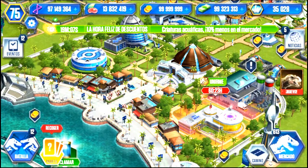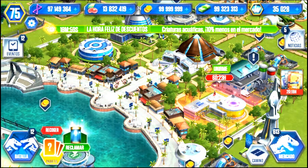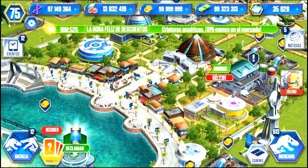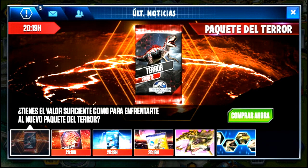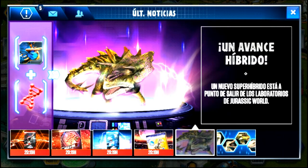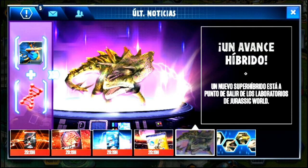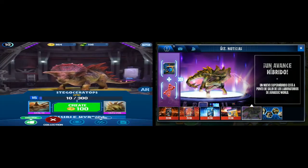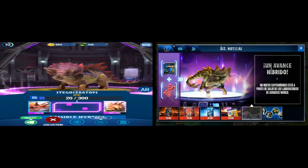Hoy les traigo una notición grande: el nuevo super híbrido Monostegotops. El Monostegotops es un super híbrido que ya había salido en Jurassic World Alive. Es un super híbrido entre el Monolophosaurus y el Stegoceratops, y en Jurassic World Alive se puede hacer juntando ADN de estos dos.